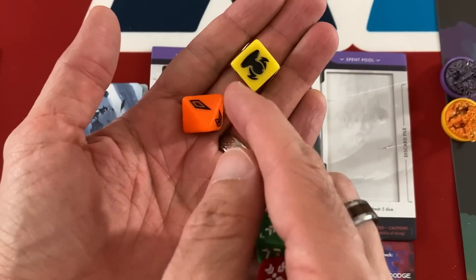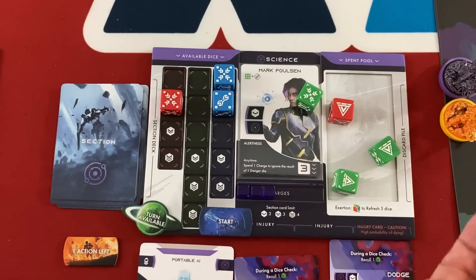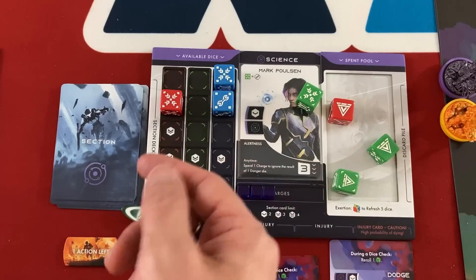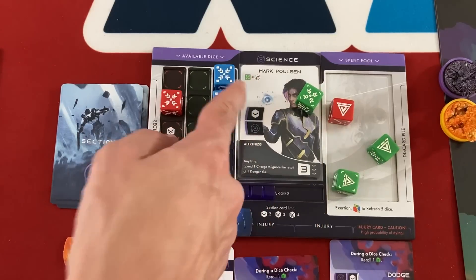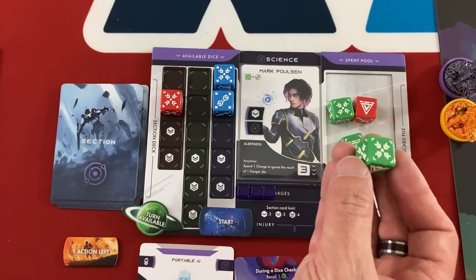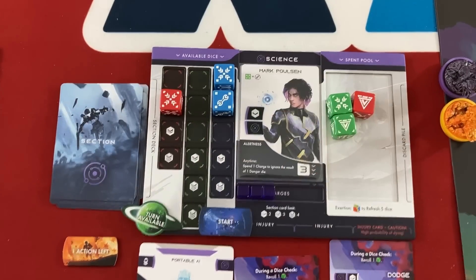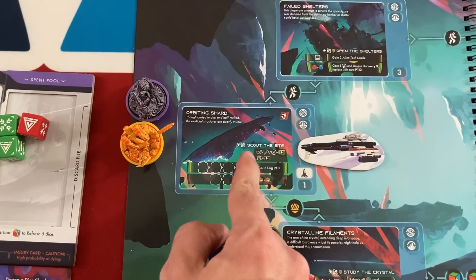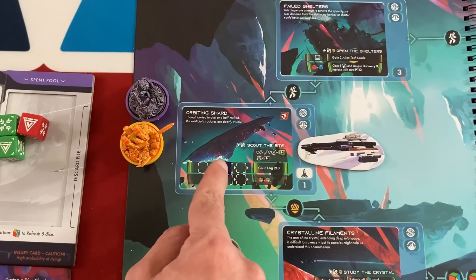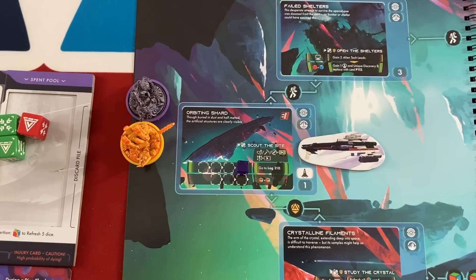I'm going to roll three of Mark's dice. Other crew members in the same location can contribute one die — Maxim gives me a basic green which Mark can convert to navigation via his transformation ability. Maxim can also play one of his cards on my check if he's in my location. Injury dice are added if you're injured, danger dice are generally added by the check itself — luckily we don't have either. Let's roll. That was an amazing roll — three wilds I can count as anything, and the green basic counts as navigation. So I got four successes — we're one away from log 210 and got no danger results.